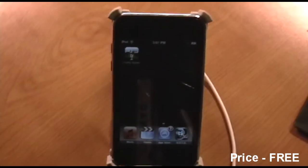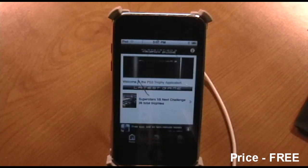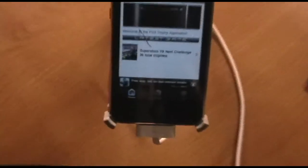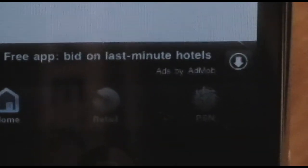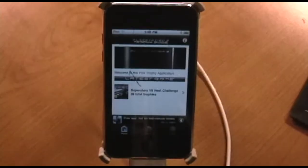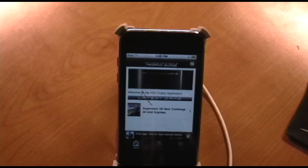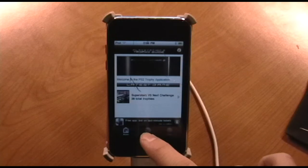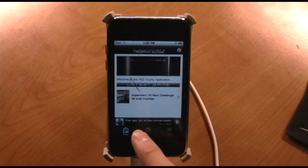So let me just open that up right here. The one thing I like about this app is it gives you pretty much every trophy for every single game out there. At the very bottom, the three choices are Home, Retail, and PSN. Retail is obviously games you buy at a store, and PSN is games you buy off the PlayStation Network. It also shows you the latest game with all the trophies and stuff, and that's in the Home menu.